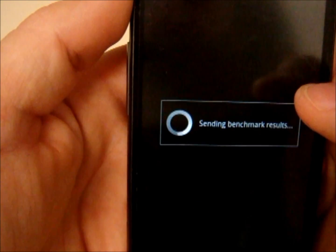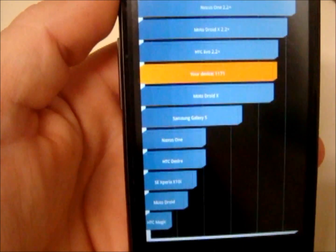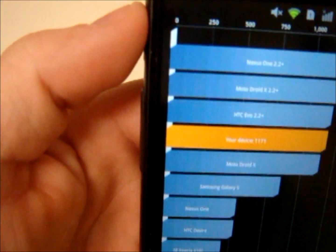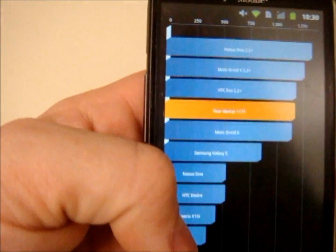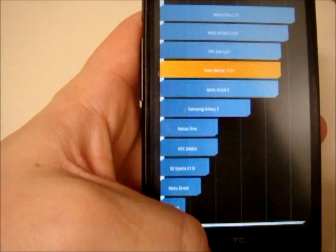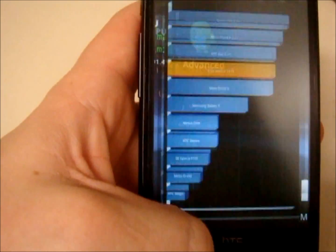And our results: we're running 1171. I usually run slightly over 1200 — more in the Nexus 1 with 2.2 range — so that's what it averages at. I did just restart the phone, so it usually takes a while for things to settle and Quadrant scores to come up, but it does average somewhere between 1100 and 1200, so we'll go with that.